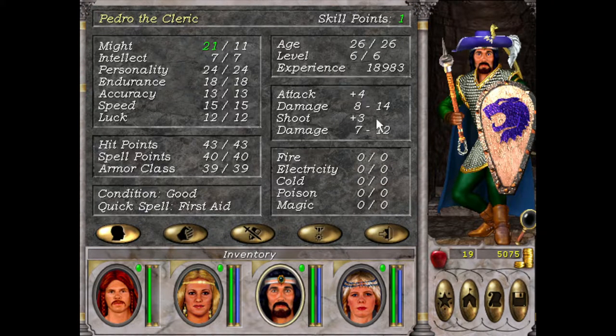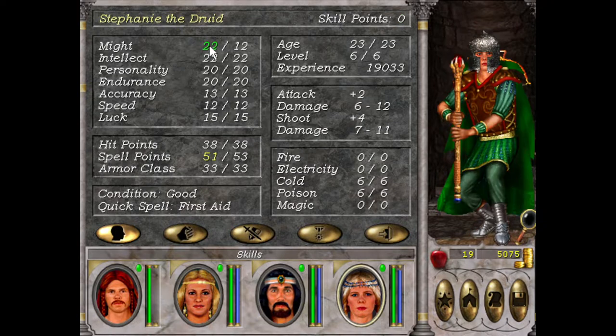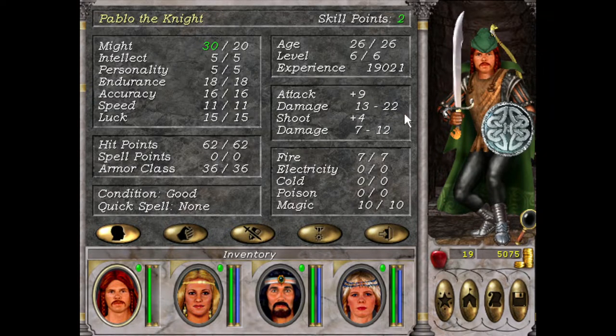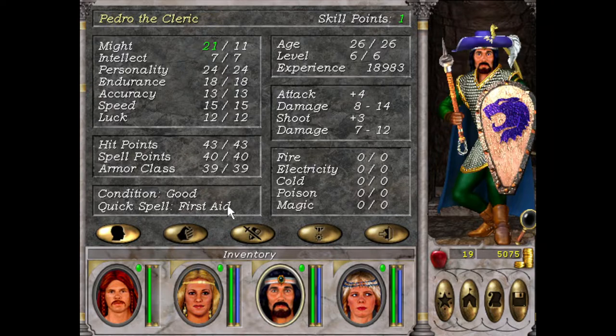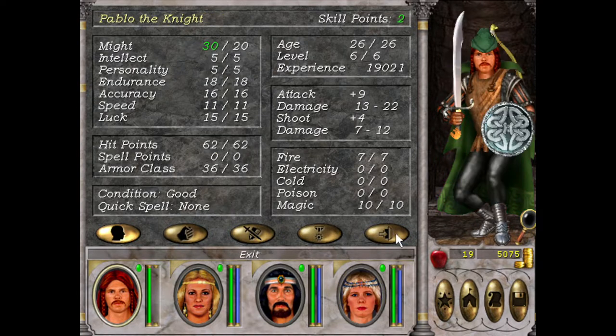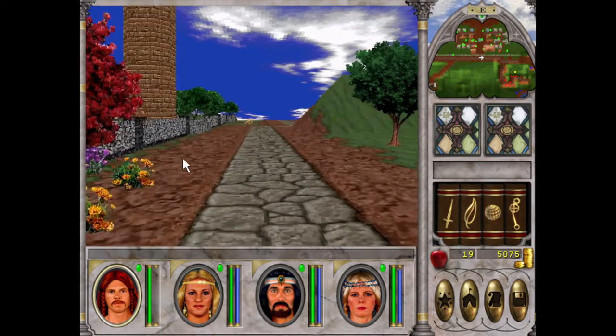We got some new items so we're looking pretty good early on. I went to the Fountain and got the plus 10 might bonus, so Pablo here is able to do 22 damage — absolute beast of a man. We are making very good progress and we are almost done with New Sorpogal, so let's get cracking.